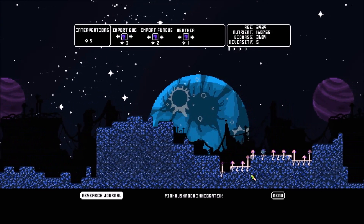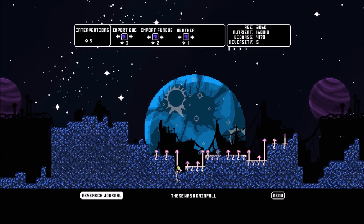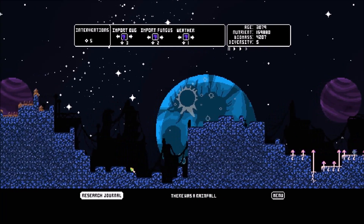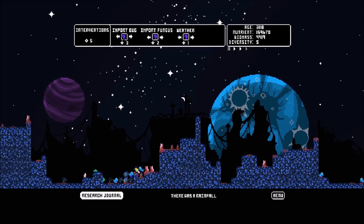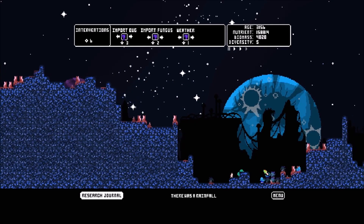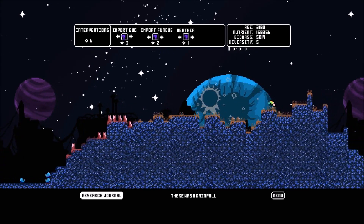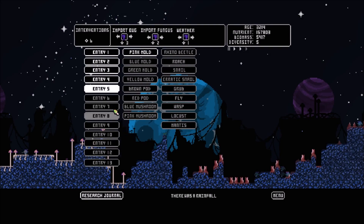We imported a fungus and there it is — it's grown pretty good. Let's do some weather — there was a drought, probably not a great thing. Let's do another: the stars have aligned, interventions received — I got some points for that. Weather again — there was rainfall, which I think was heavily required. Look at these pink mushrooms growing quite well. The brown is getting a foothold. The red is getting chewed up, and there's another grub — the grubs are multiplying.